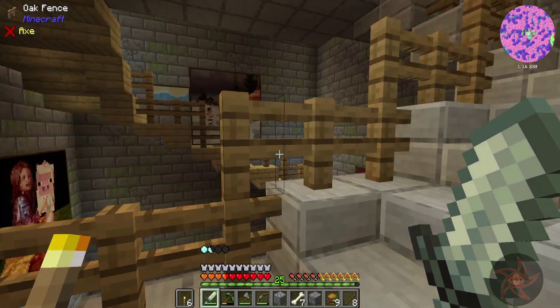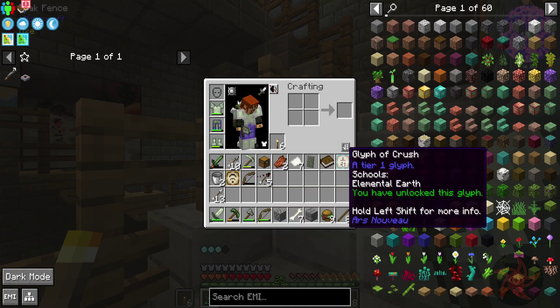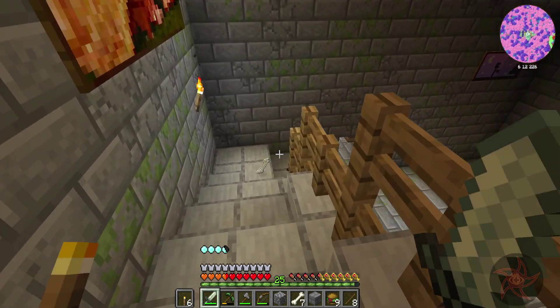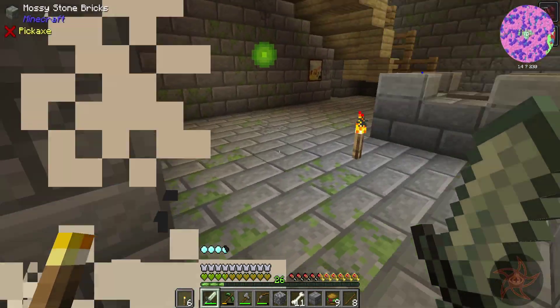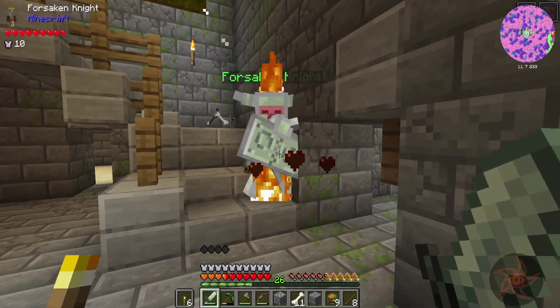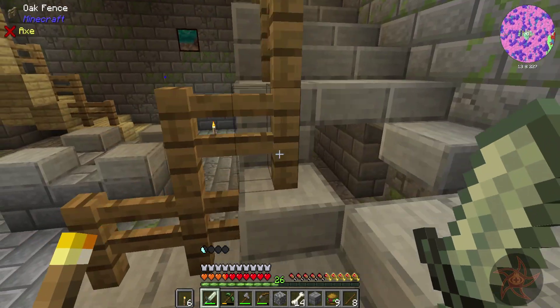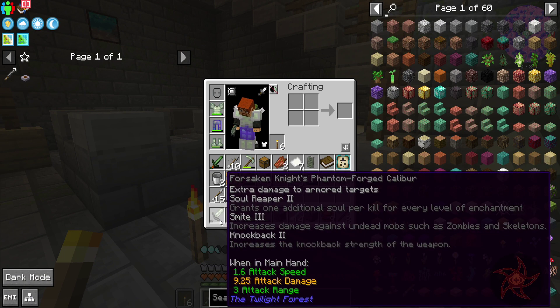I'm going to need more torches soon. We got a glip of amplify and a glip of crush. There are poison arrows in here. Soul reaper with smite — I'll take smite over just fire aspect.